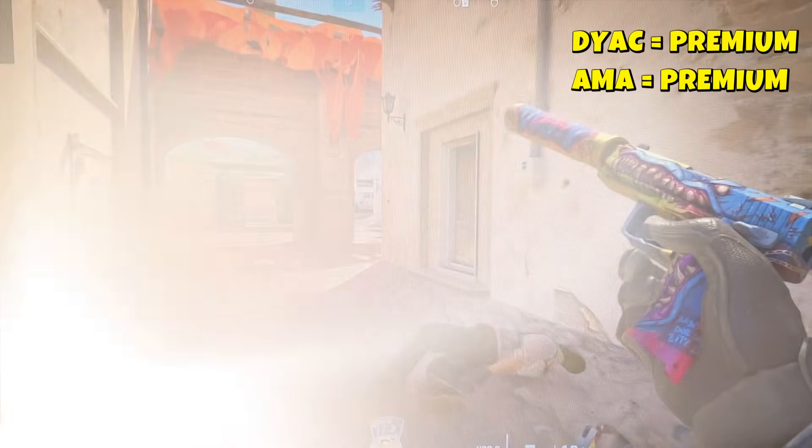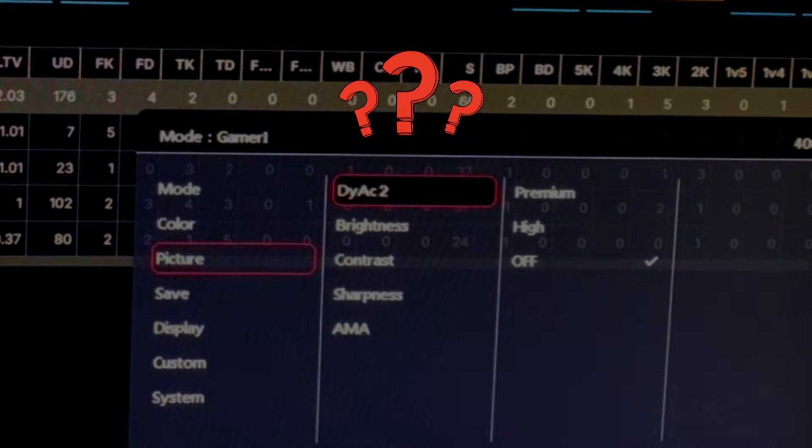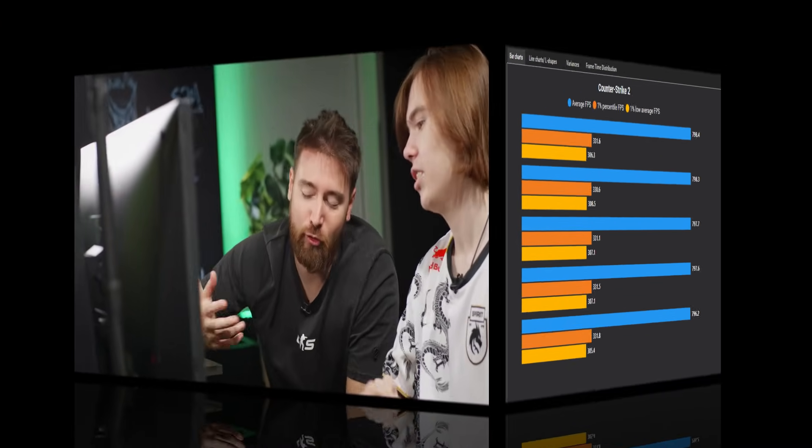But here's the key question: is that improvement worth it for everyone? The reality is, DIAC benefits scale very differently depending on your refresh rate, FPS stability, and even how sensitive you are to motion clarity. For most people, the biggest gain comes from going up to 240Hz. Beyond that, features like DIAC offer smaller, more situational improvements, and for some players the difference may not justify the cost or the trade-offs.